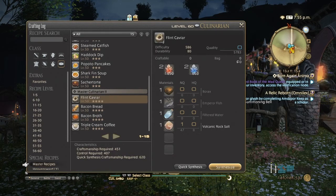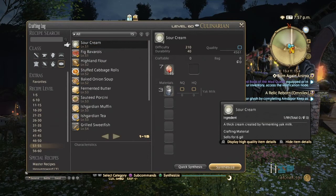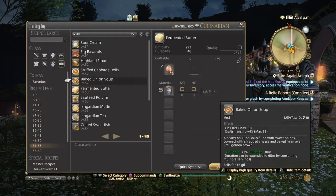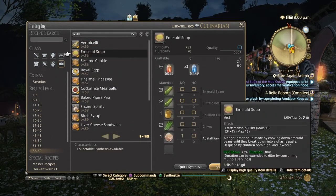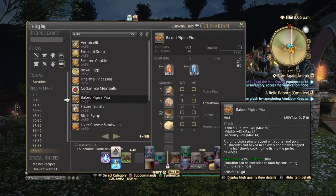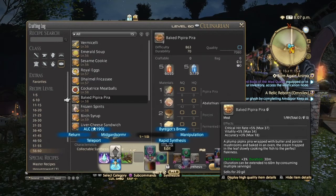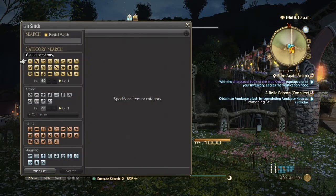Now we'll get into Heavensward. Level 50 to 60 doesn't have too many useful foods. The one item I found that was a pretty good seller was the Baked Pipira Pira Dip, because of the crit, accuracy, and vitality stats it gives. High quality gives you 37 points of Vitality, 34 Accuracy, and 18 Crit. These sold very well when Alexander was the current raid.